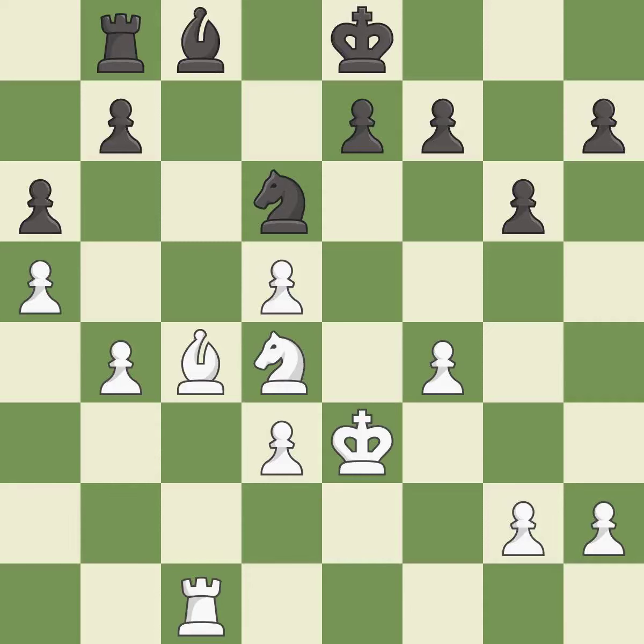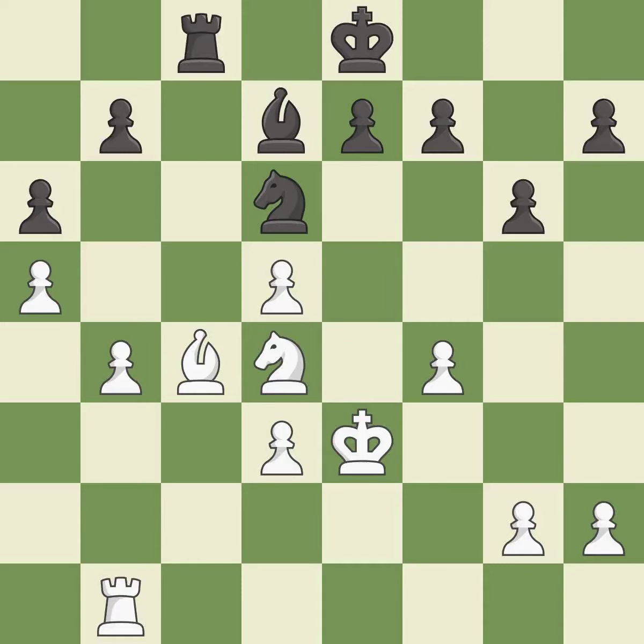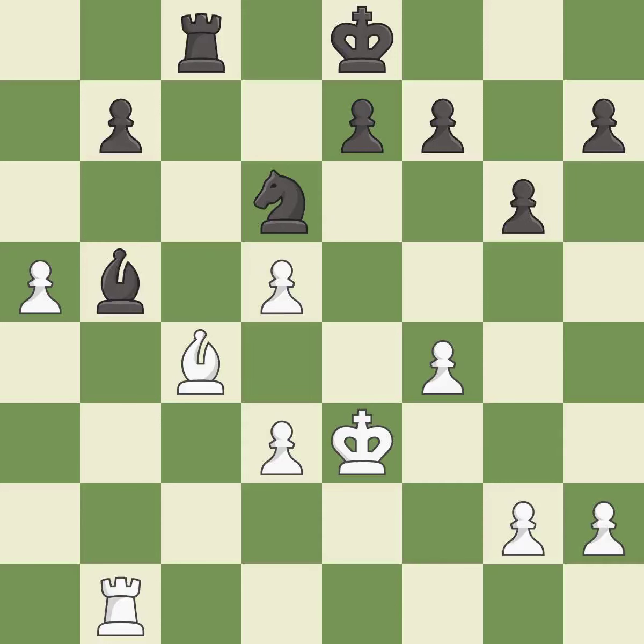This moves the bishop to a better location, allowing it to control more squares — it is best. A solid choice — it is excellent. This takes an open file, a common method for activating a rook — it is excellent. This ignores an opportunity to add a defender to a vulnerable bishop — it is a mistake. This maintains the balance in material with a good trade — it is excellent. After all captures, this is an equal trade — it is good. This is an equal trade — it is best. Recaptures. This is the start of the endgame and white is equal — it is best.